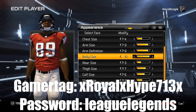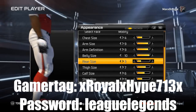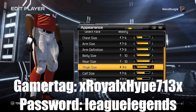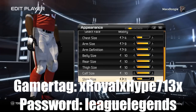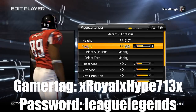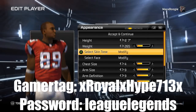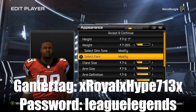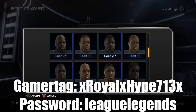The animations to get off blocks — they should have just left it where you move the right stick a certain way for a certain type of move. Now you've got to wait and press the button, and sometimes it wouldn't work and you just get stuck on the block. It works probably like 50 to 60 percent of the time, but those other times it's just bad.